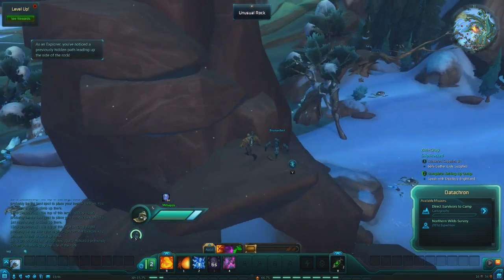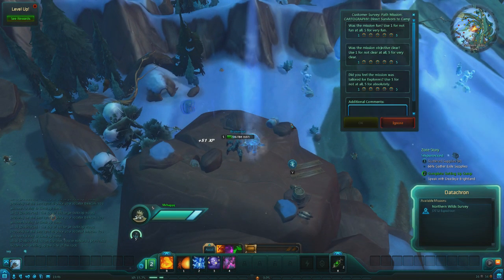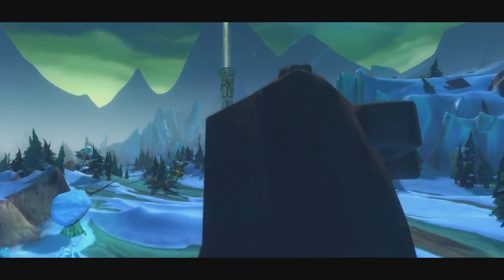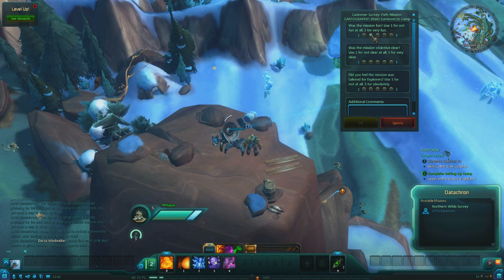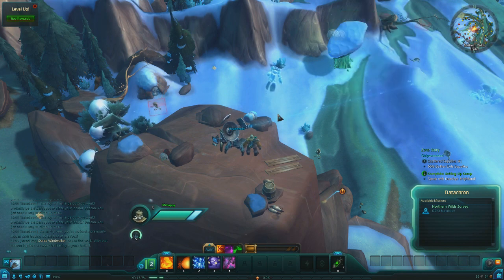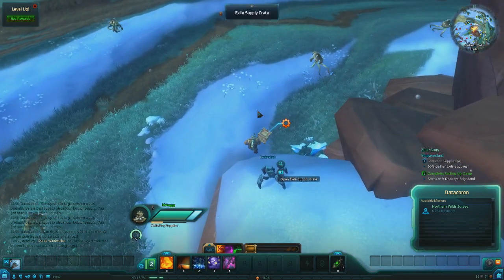That was not as cool as I thought it was going to be — oh, never mind. There we go, more parkour. I'm sure the parkour gets better in later zones. Gotta love the parkour — I keep forgetting I can sprint. And we are good to go. Signal strength — place — need to move a step forward. There's actually a customer survey. I don't know if that's just for the beta or if that's actually for the game itself — just something to make you feel like you're more part of your path. Path missions, cartography — was the mission fun? It wasn't like a big deal, I'll give it a three. Was the mission objective clear? Yes, it was very clear. Did you feel the mission was tailored for explorers? Yeah — parkouring is for explorers. Additional comments: Parkour. I'm sure I'll make somebody smile off that. Is there a descent robot here or am I just going to have to jump? 218 is more damage than I thought I was going to take. And I'm already at 70% cartography.